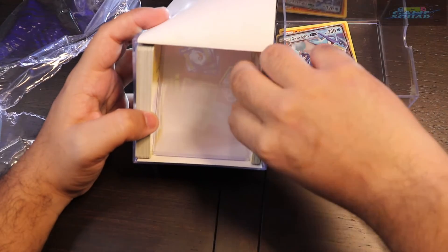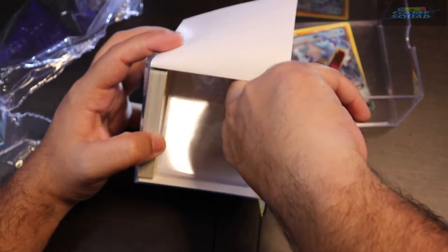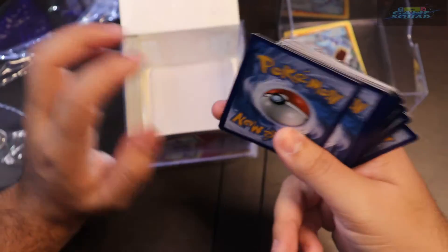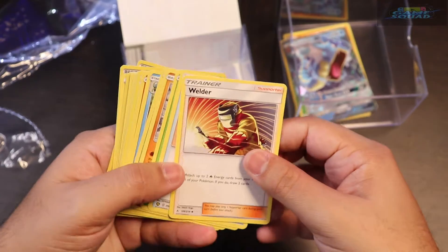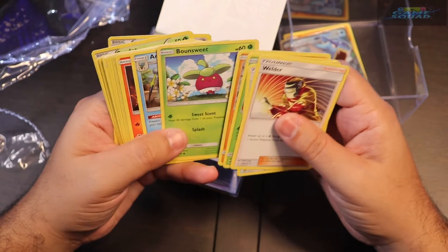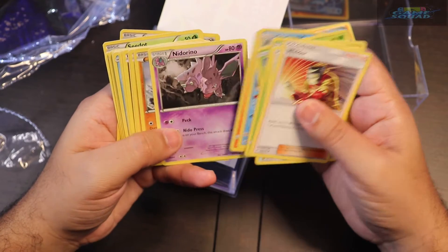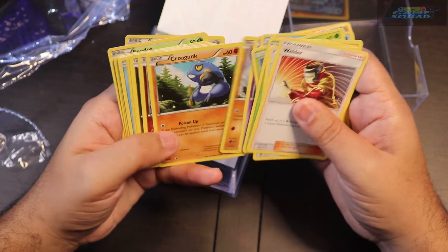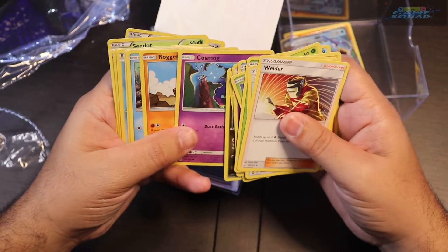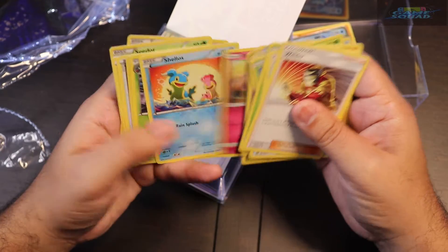So we're also going to be going through the packs a lot quicker this time around because there are so many cards — like 60. So what we got: Welder, stamp lady, Buzz Sock, Bounce Sweet, Araquanid, Saladid, Nidorino, Mankey, Crogunc, Meryl, Dano, Cosmog, Roggenrola. So nothing major here.